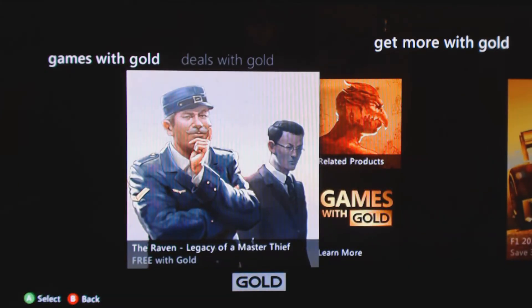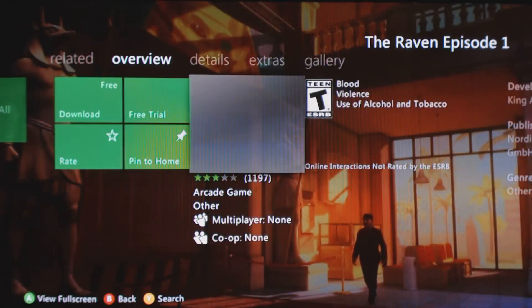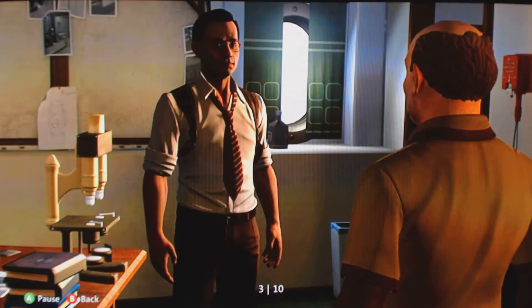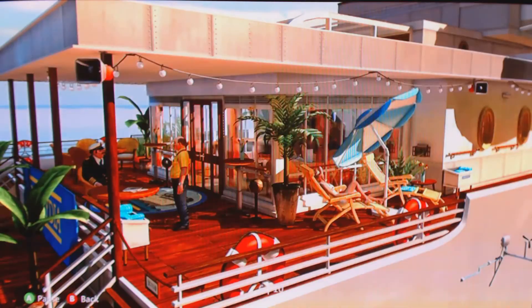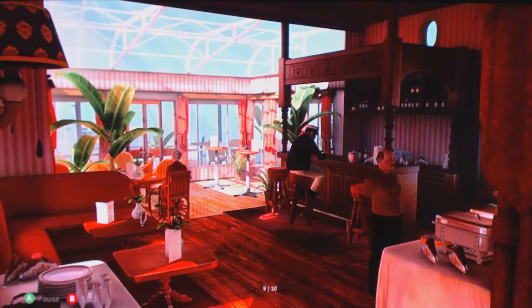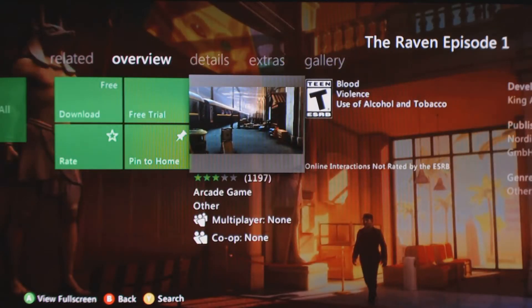The free game offered on the 360 is this game called The Raven: Legacy of a Master Thief. It actually looks pretty neat if I can get some of the screenshots to load here. Honestly, I never even turn my Xbox 360 on anymore, except just to load or to do this video. Last month I wanted to download Red Faction but I actually forgot, because I just don't turn my 360 on.